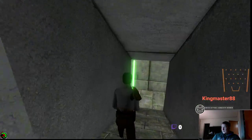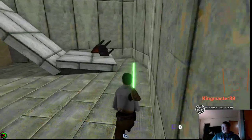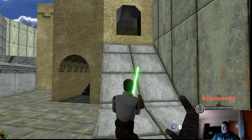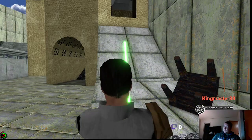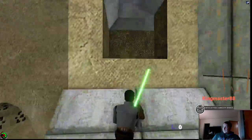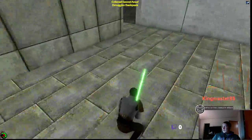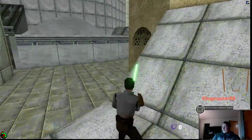The final secret — this is why we try to get that Force Speed, because it's the only way to get to that secret. Whoever designed this knew what they were doing because they made it really difficult. You have to run and jump with Force Speed because they put some kind of sliding surface on this.